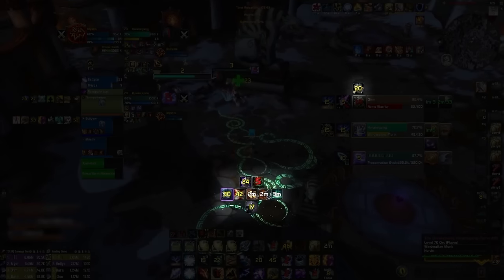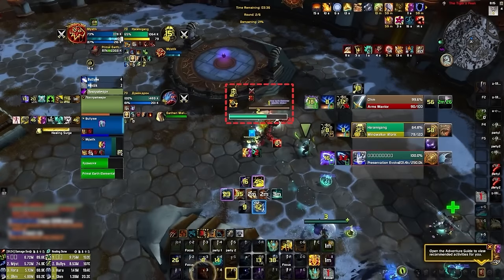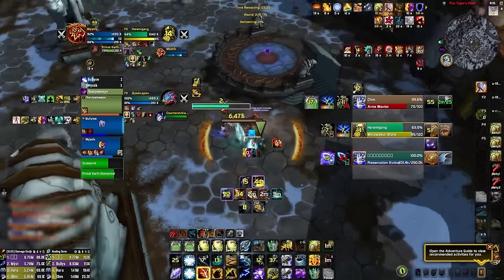Our premium profiles include a pre-configured omnibar that is similar to the ones being used by pro players, a custom omni CD for the most efficient cooldown tracking, and a brand new nameplate profile that's been customized for every spec to help simplify information on your screen — but more on that later.